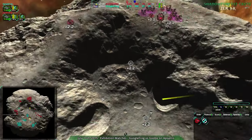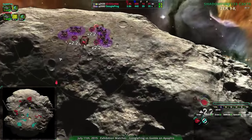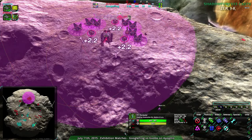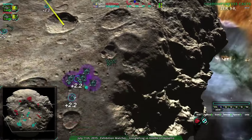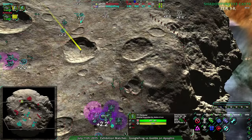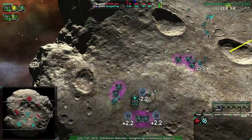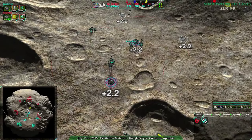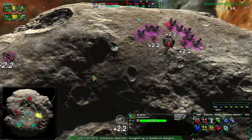Googlefrog taking advantage of the reclaim. Gorda probably has been too, though not much. Googlefrog has been careful not to lose too many units — there have been a few Glaive losses, about 78 metal worth, two or three Glaives. Most of the big losses have been centrally, with about 400 metal worth of reclaim there. Both sides with a Scythe now.